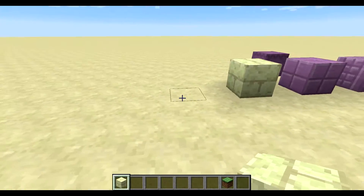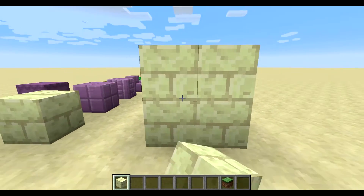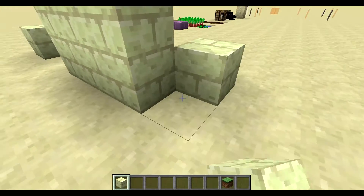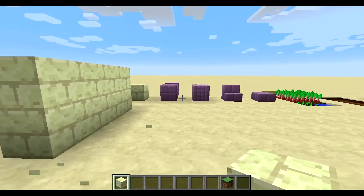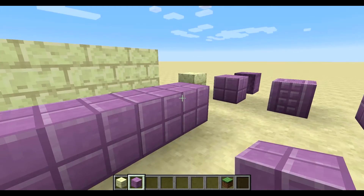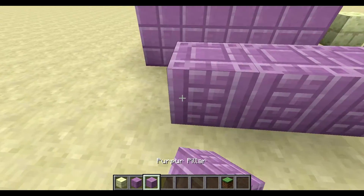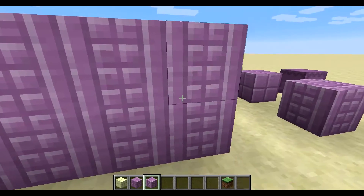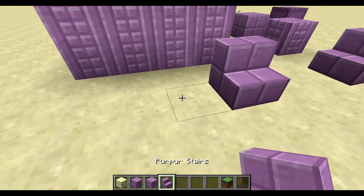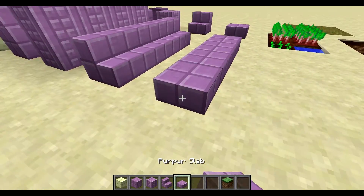The first thing we have is the new endstone bricks – they're pretty much just bricks made out of endstone, just a block we need. Next we have the purpur blocks, which were created specifically for the new end dungeons that we will see later on in the snapshot. Then we have the purpur pillars, and I believe there is currently no crafting recipe for this. And of course we have the stairs and the slabs.